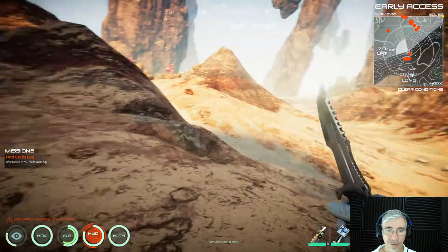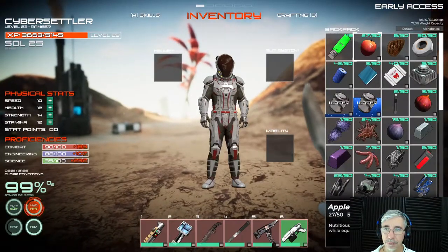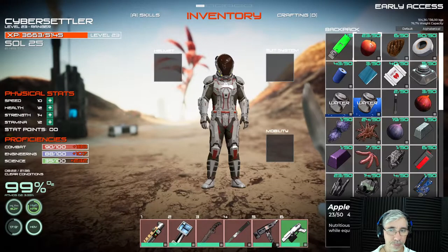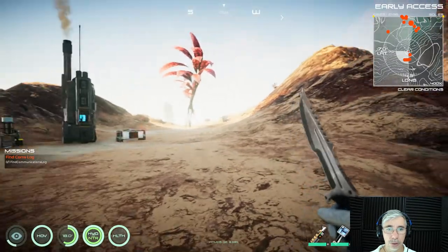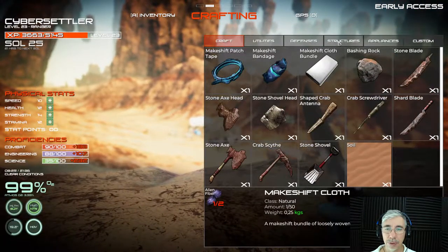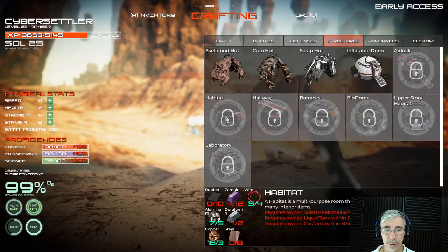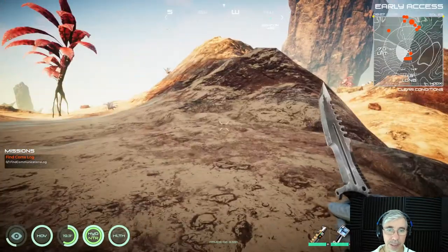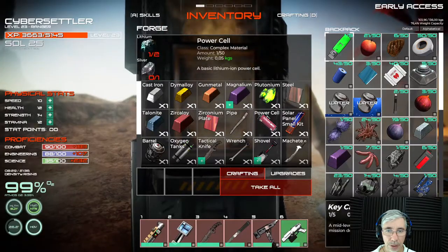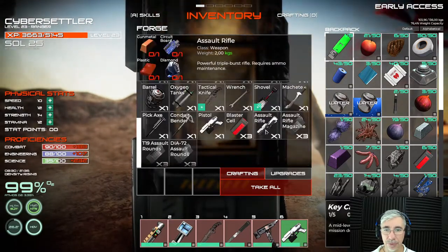So the forge is very important. I have a starvation warning still. You will also need steel to make your habitat — for example, under structures > habitat you will need eight steel. That's a critical part of the game. To make steel you will need lonsdaleite, and for that you will need the blaster if you want to mine it.